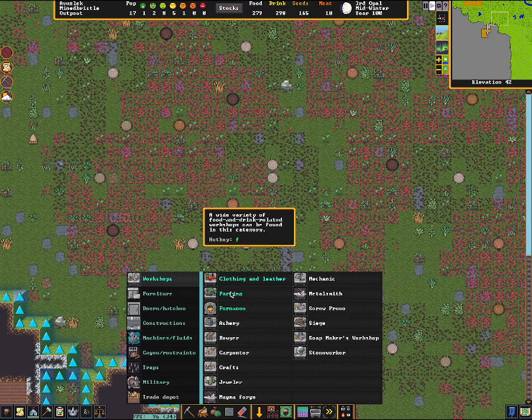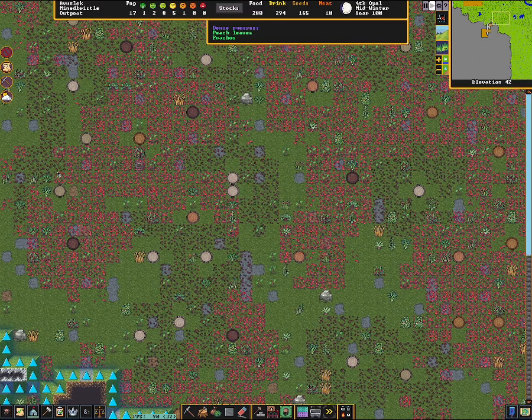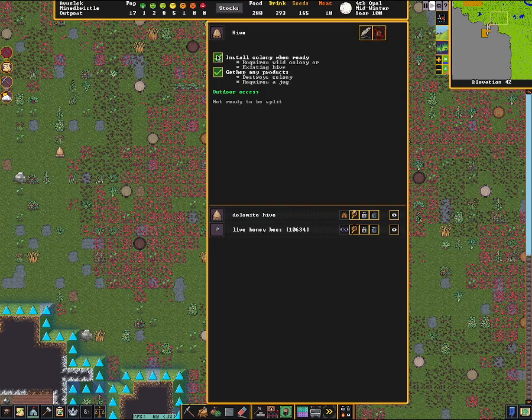The screw press is just not under farming because it can be used for other stuff beyond that. You're going to want to make the screw press as well. It's a single-tile building. I usually put it just right down next to my still or my brewery. Oh, the hive is done — so we'll go back and look at it, and then I'll show you where I usually install this screw press.